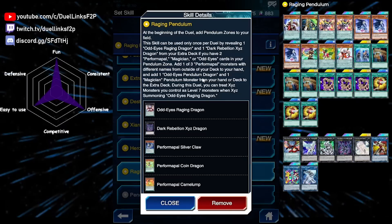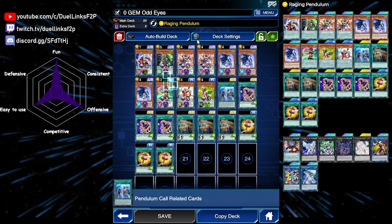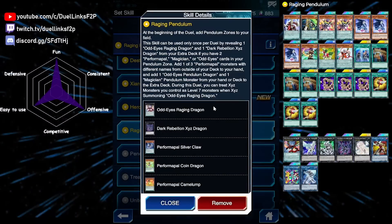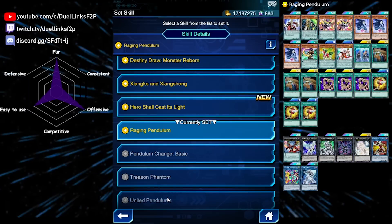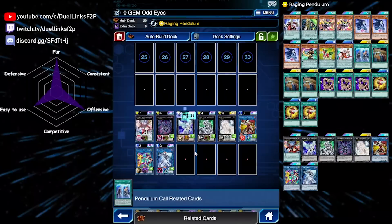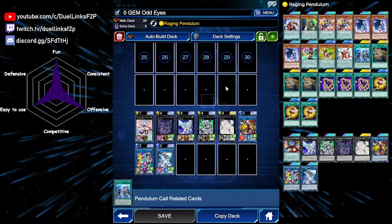The skill also adds an Odd Eyes from your deck and a Magician pendulum monster from your hand or deck — so Xiangsheng and one Odd Eyes directly from your deck, giving you all the materials you need for Raging Dragon. Additionally, during the duel you can treat XYZ monsters you control as level seven when XYZ summoning Odd Eyes Raging Dragon. So any dragon XYZ monster works, since it requires two level seven dragon-type monsters. Kachi Kochi Dragon is also a dragon XYZ, meaning Dark Rebellion plus Kachi Kochi can make Raging Dragon without any level seven monsters.